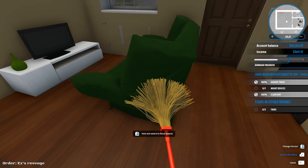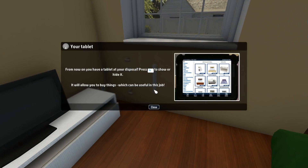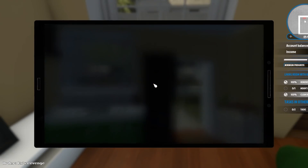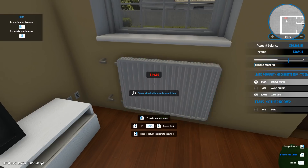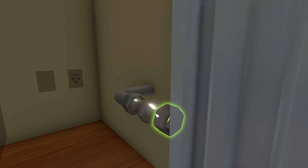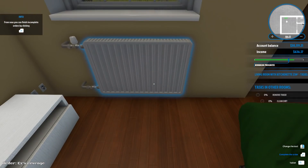Now we need to mount a device, because this jackass stole something. I'm just gonna move this, and we got the radiator slot. From now on you have a tablet at your disposal to buy things useful to the job. We go to the store and search radiator — it costs 44 bucks. We buy it. We place it here and assemble: put this valve, screw this, screw this, put the other valve, screw this, screw this. The connector is now open and it's operational.